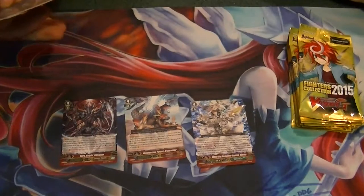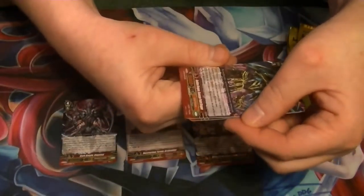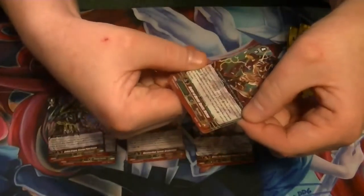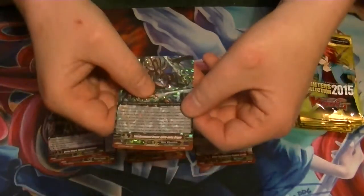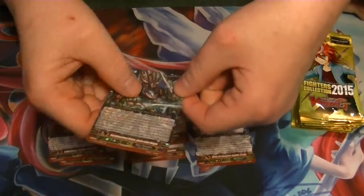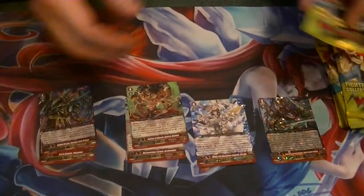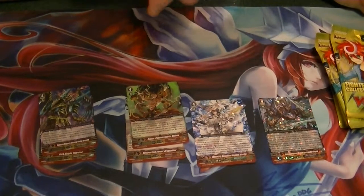Ten packs, three cards per pack, two doubles, and either a triple rare or the new generation rare. So we start off with Golden Dragon Scourge Point Dragon for Gold Paladin — good card for them. Avatar of Heroic Spirits Vishnu for Narakami. And this is our first generation rare — it's kind of like the SP, it's got the foiled out for them. So we start off with Interdimensional Dragon Epoch Maker Dragon for Gear Chronicle. Not one of the two I was looking for out of the generation rares, but that's okay — we got two more in here.